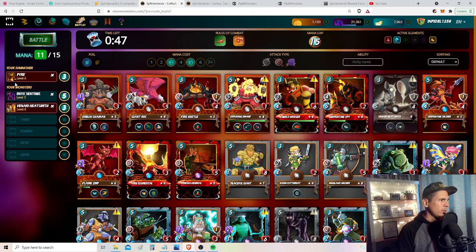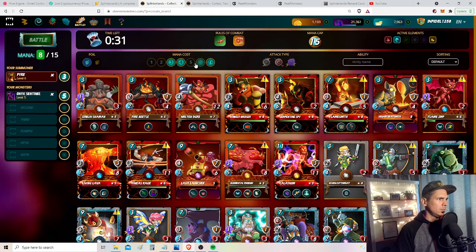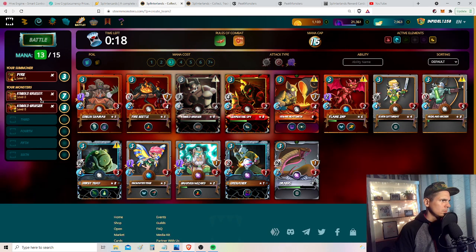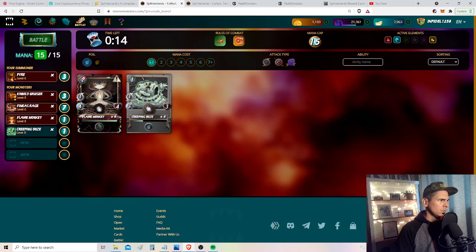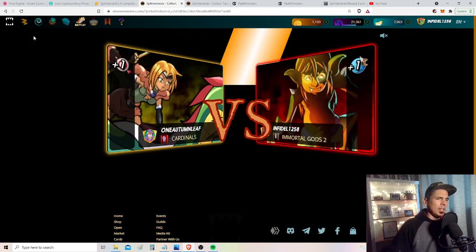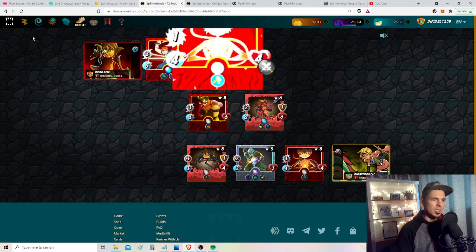I'm going to try amplify with Onyx Sentinel, but it's not good enough - that's the beginning of a plan, not a plan. This feels weird but given what I've got to work with, I'll give it a shot. That's the weakest team I've put forward in a long time, but with this mana cost, rule set, and available splinters, I'm not sure I could have done better.